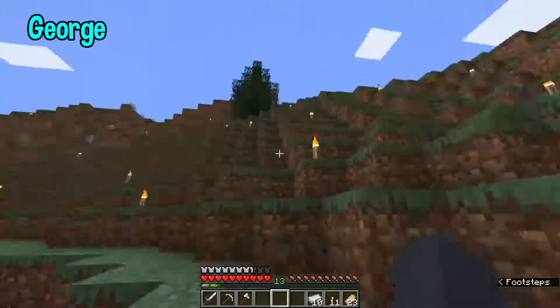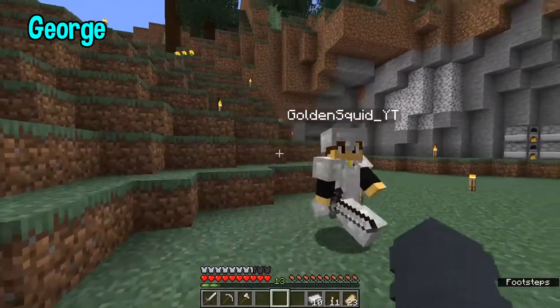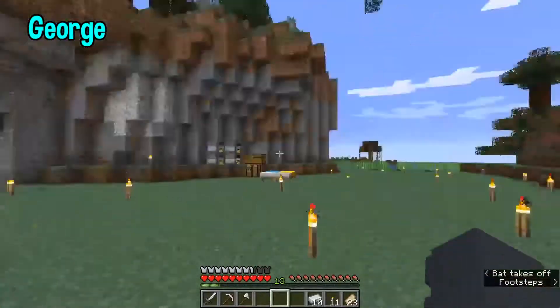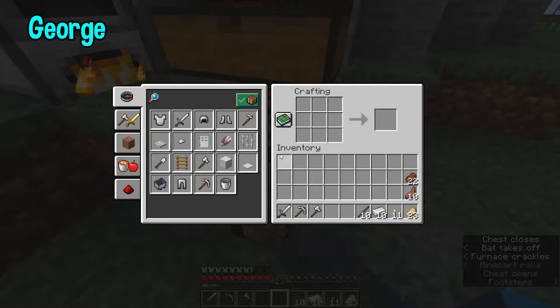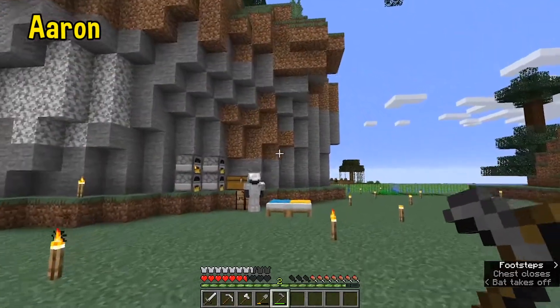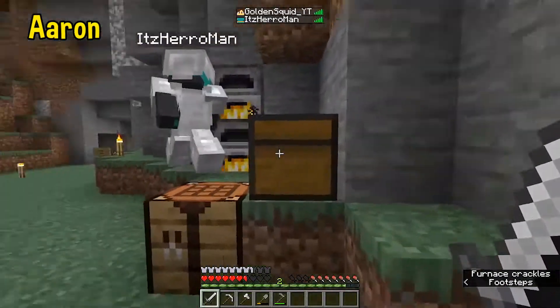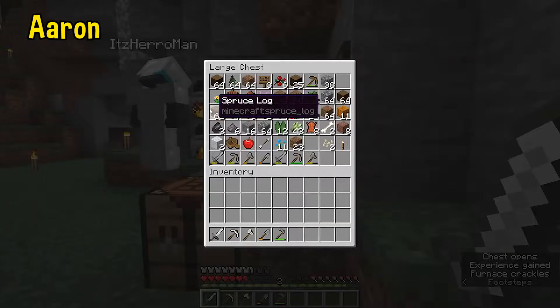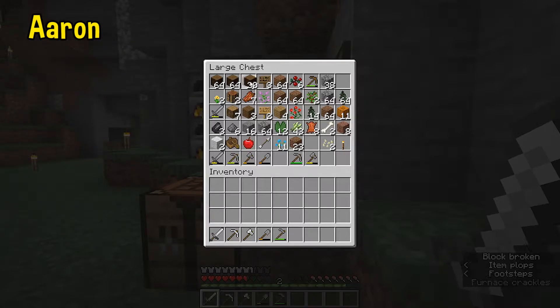We move this whole mountain back so it's sort of flat. So today we're going to have a Hobbit hole — ooh, that sounds cool! Which is what all the wood is for. And I think we should get some bricks, which means clay. I can go focus on clay if you want.